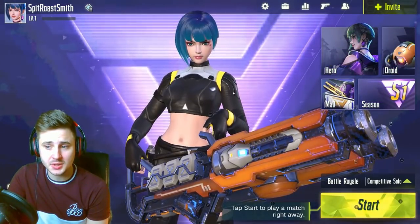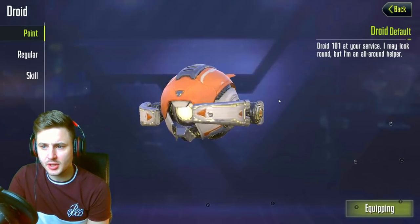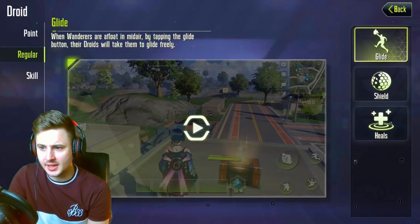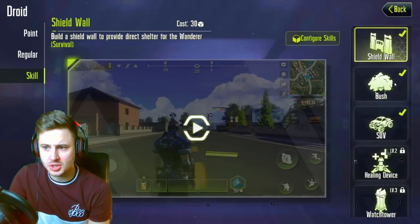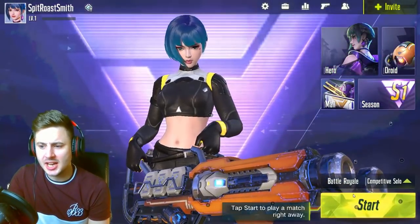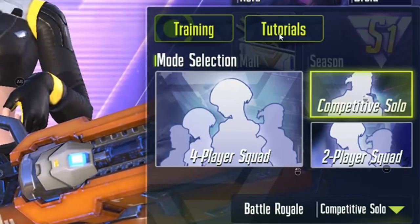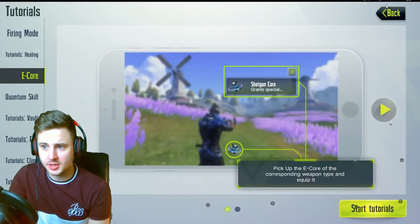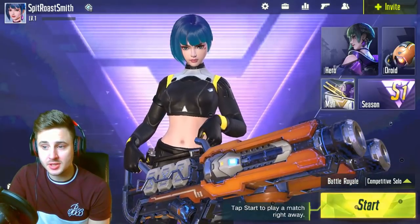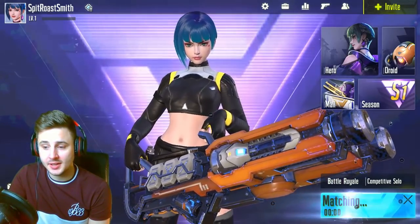Let's check out the Droid. You've got a little Droid by your side which I think helps you fight enemies — we'll have to check that out in game. You've also got little skills you can add to the Droid. I'll cover that in separate videos. Let's get into the game — we've got solo mode, four-player squad, and two-player squad. You can also do tutorials and training. Season one hasn't started yet as it's only released in a few countries. Let's hop into a game!